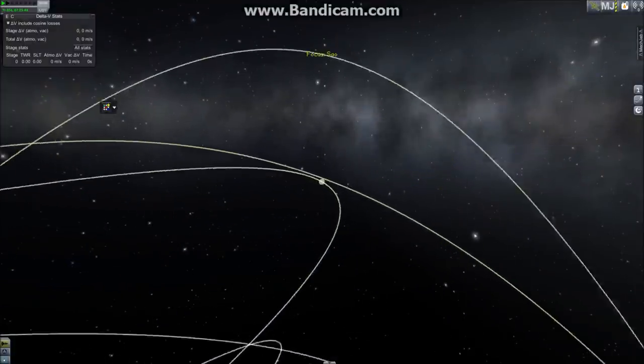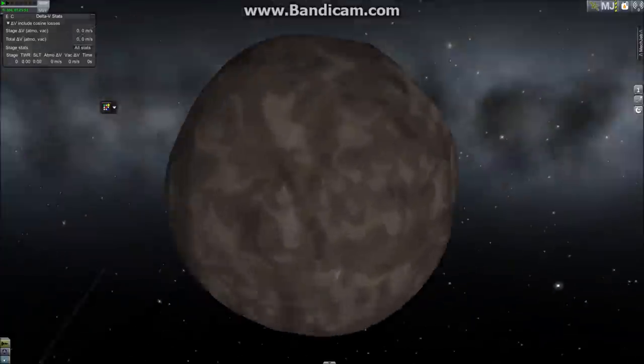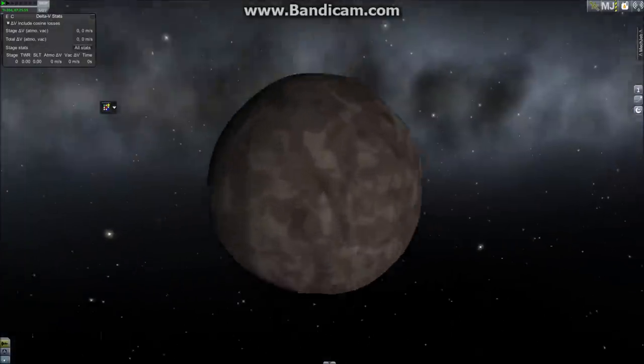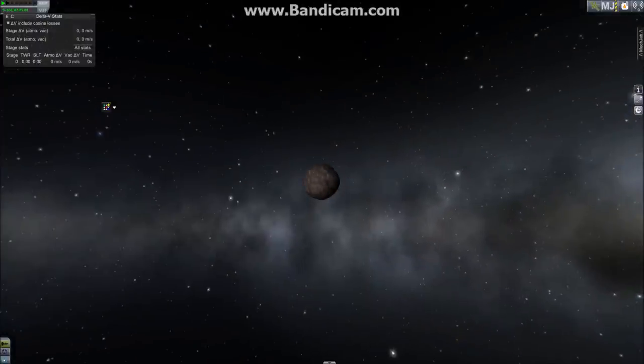Now we have Sao, another one of these outer moons that nobody really knows about. It looks pretty similar in color to Halimede, with craters and a little bit irregular. We're looking at a 22-kilometer radius.